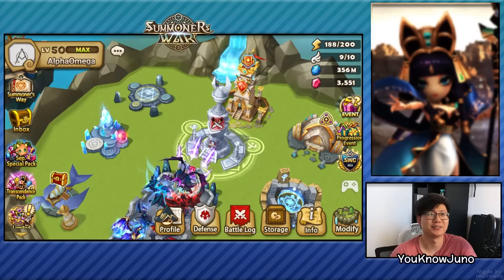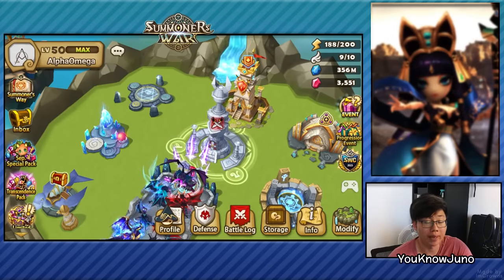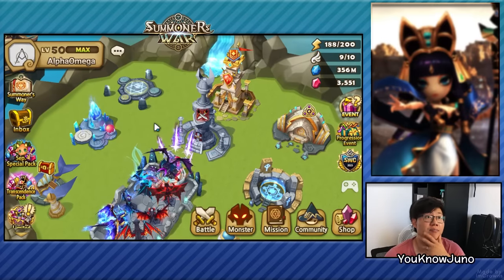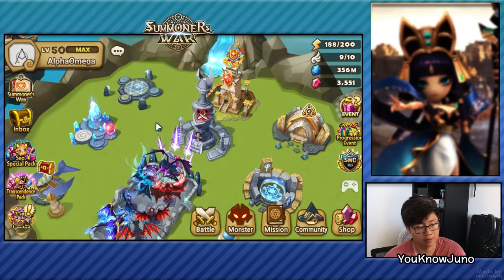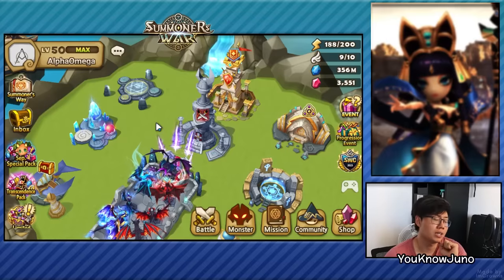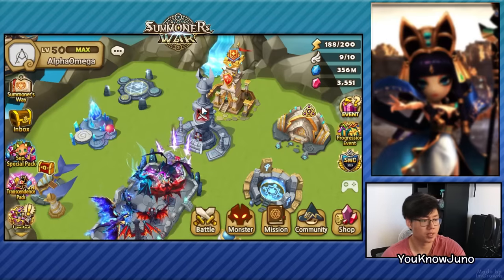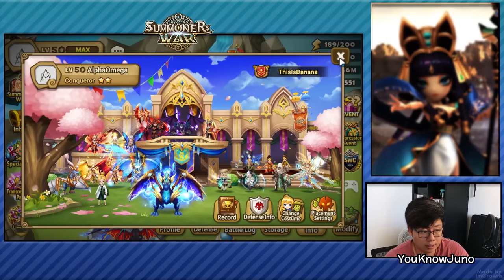Hi guys, this is Juno and welcome back to another account improvement in Summoner's War. We are on Alpha Omega's account and I'll be doing an arena rush for this account. I've made some improvements with his AO and AD. He requested four AOs because I can make it, but I think we'll mainly be using three. His best record was G1, so we will try and get a better record. Thankfully it's not the inter-server rush this coming weekend, so I think it will be doable to achieve a new goal.